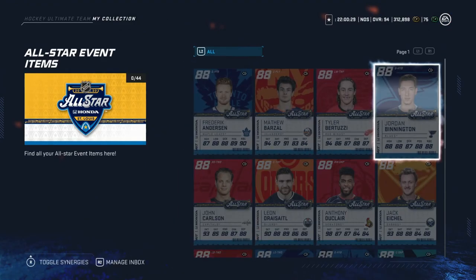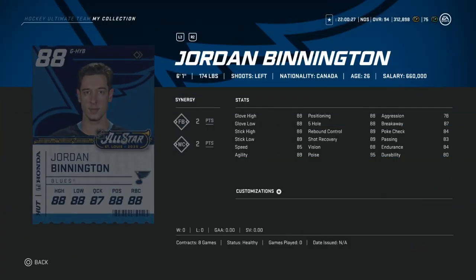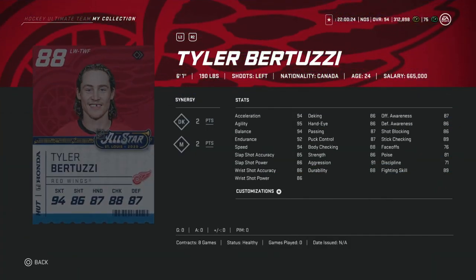Almost at the end, guys. We've got Jordan Binnington — easy hard pass. Just not tall enough. Tyler Bertuzzi — kind of a more obscure one from the Red Wings. Decent skating, shots are meh. Hard pass for me. Just because he's probably going to score four goals or something stupid. But he's not going to be a favorite to win an event — it's too much of a risk for probably no return.